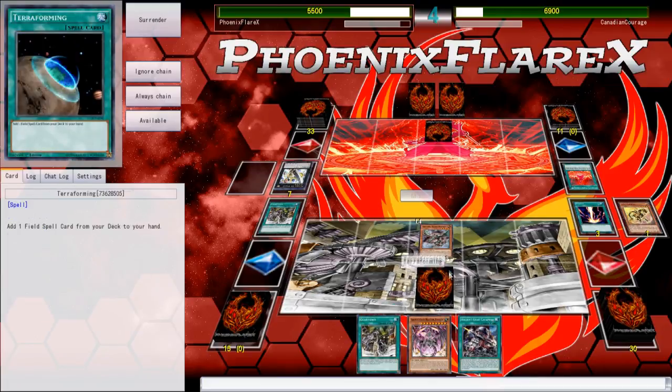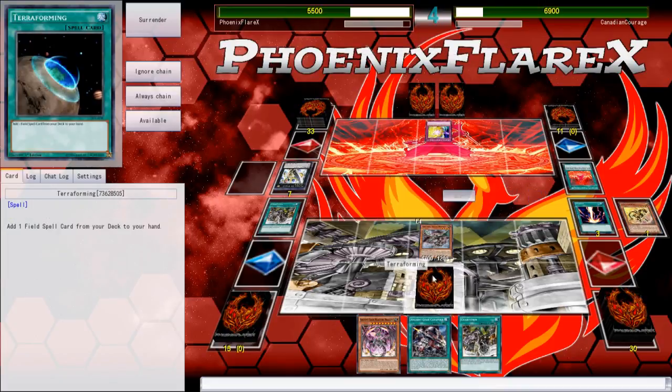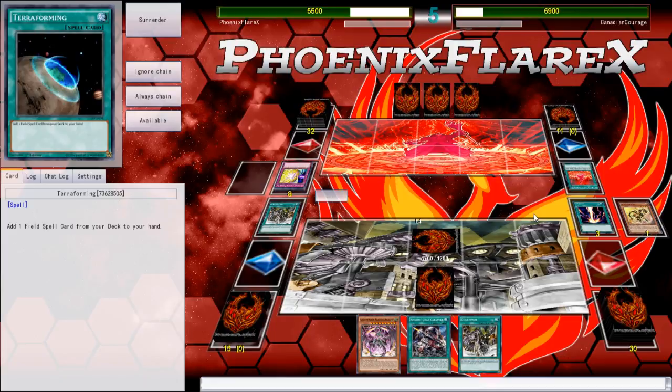I drew a Wyvern, so I use that to search for Catapult. That way, when the Wyvern inevitably leaves the field, I can then just use Catapult on my Gear Town, and that'll be good. He uses the Quaking Mirror Force here, and I've still just got multiple Gear Towns — two Gear Towns, one on board, one in hand, and one set on my board, so there's not really much I can do.